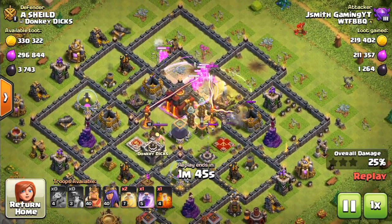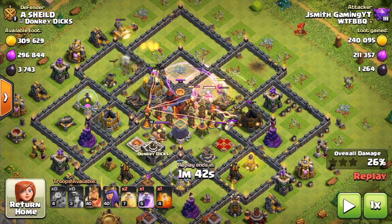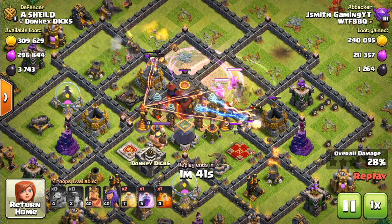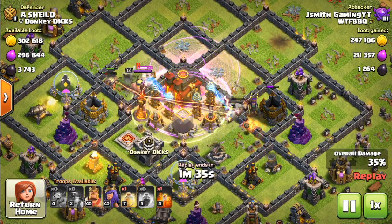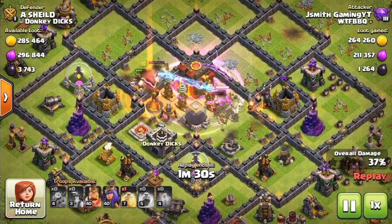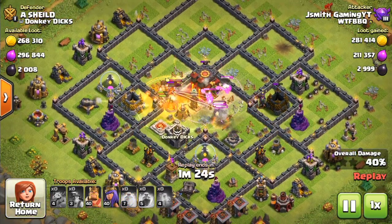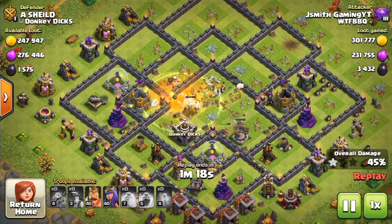As you can see, because there's a lot of buildings in this area with pretty high hit points and overall just a lot of damage, what I went ahead and did is drop a heal and a rage. I typically drop my rage spells when there's a large cluster of buildings including heroes, or when there are heroes in general — especially when you're in the core of the base, you want to get through it as fast as possible. I put the heals down, the rage down, and even the poison spell down to help the miners take out some of the heroes.